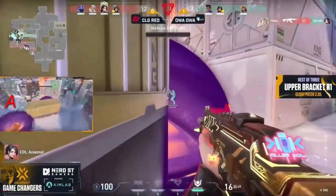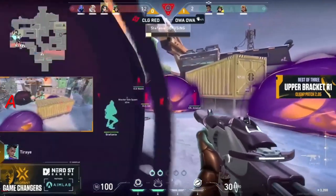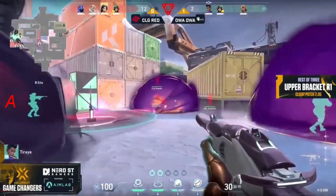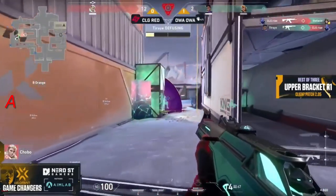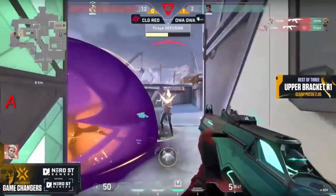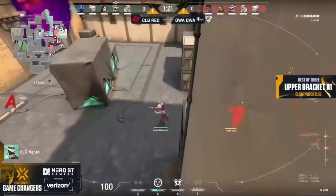Chobo gets the kill — a four on three. Nebulas are coming up towards the B side, pushing forward as Naomi starts to tap onto the spike for OA OA. We're running this clock down. Chobo continues the flank; another nebula up, but Stephanie and Ty Ray are going to work. The last one is spotted — they know she's towards the orange side, trying to spray her. Chobo goes for the flick and gets the kill for the clutch — that's for CLG Red.